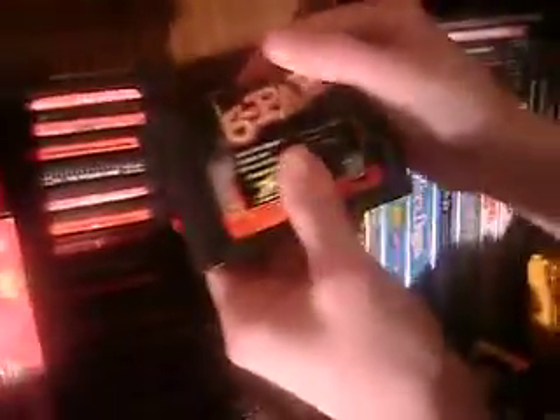Don't forget about Shaq Fu down there. Monopoly, Jurassic Park — the original Jurassic Park — Genesis 6-Pack. What was on that? Six games: Sonic the Hedgehog, Golden Axe, Streets of Rage, Revenge of Shinobi, Super Hang On on one cart. They also represent Maximum Carnage — yeah son — red.